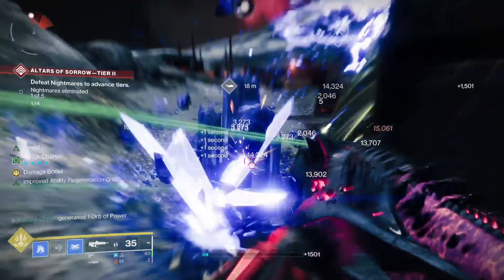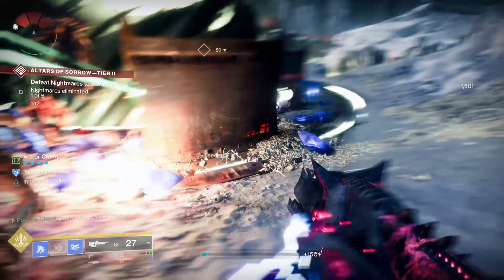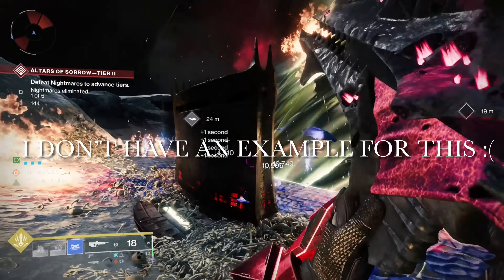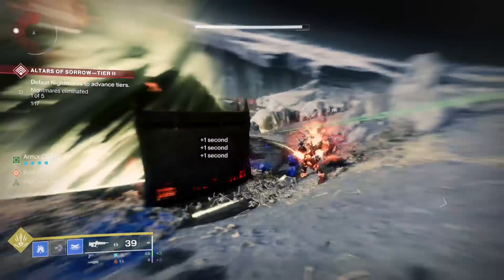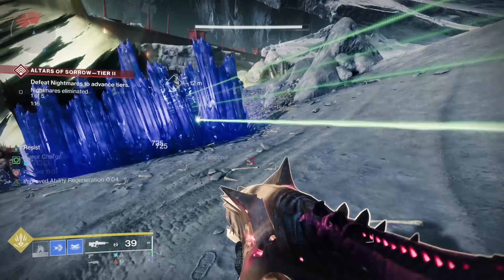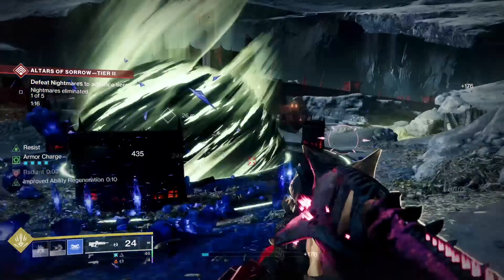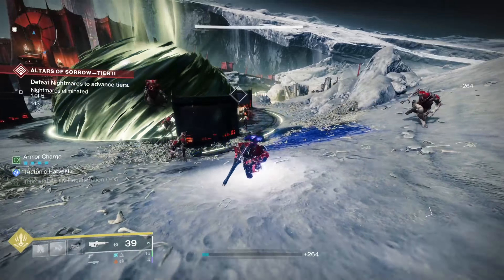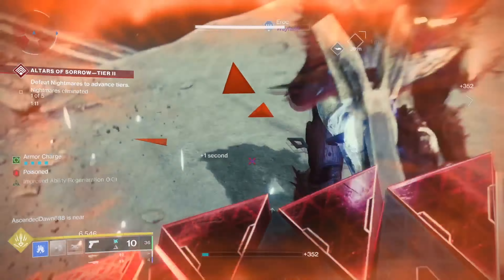This section builds off the same philosophy as part two, with a few changes. Let's say you have two weapons equipped: a pulse rifle in the kinetic slot with Shoot to Loot, and a trace rifle in the energy slot also with Shoot to Loot. Sometimes more is not better. Another example I see from time to time is people putting really good damage perks on bad weapons for that perk.